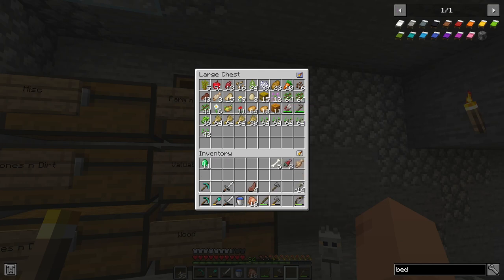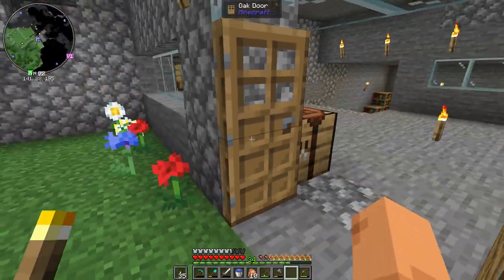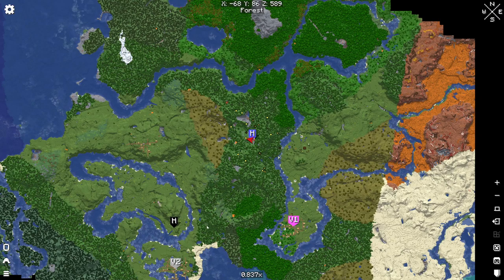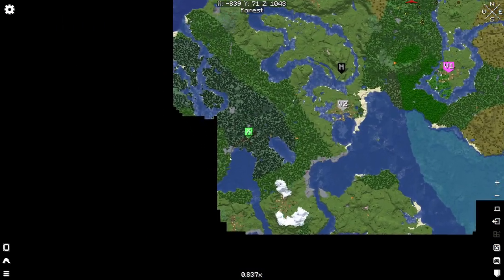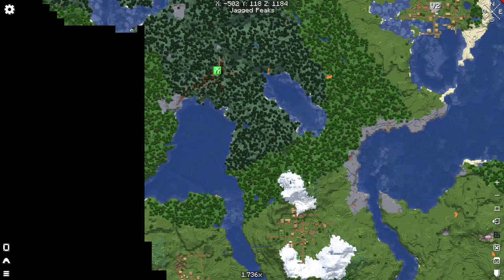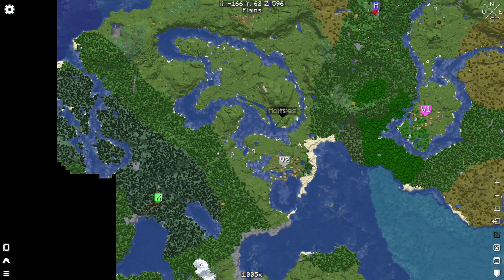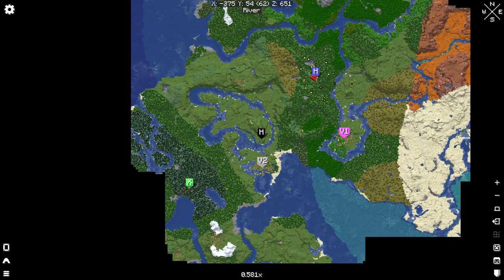I've got some stuff for exploring — I've got a cat and a wolf. I'm thinking of going southwest towards that village, but also over to this area that looks kind of cool just to explore. There are other places down here too — that's where we saw horses last time, so I thought we'd explore this region and see what happens.